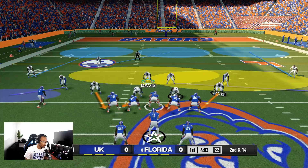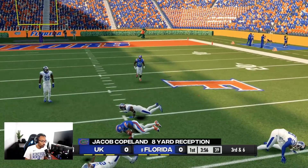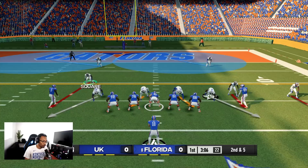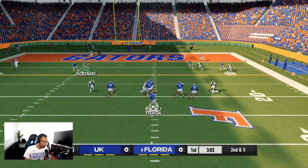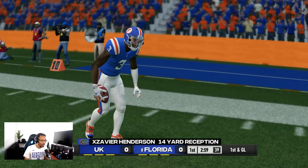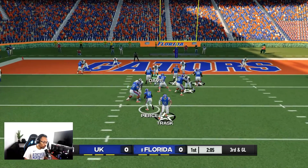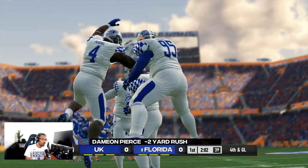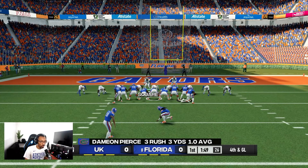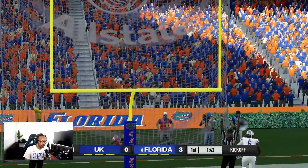We get burned on the out route on third and six. Things aren't looking good in the red zone. We need a goal line stand now — and we do! Holding them to a field goal attempt. We needed that. Hopefully we can avoid throwing another interception on the next drive and maybe get some points. Florida takes the early 3-0 lead.